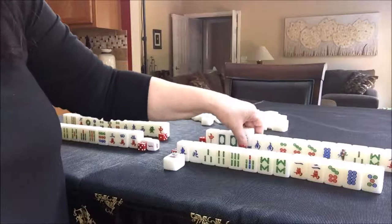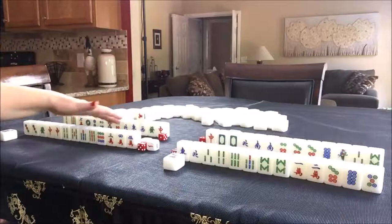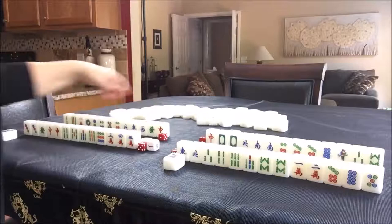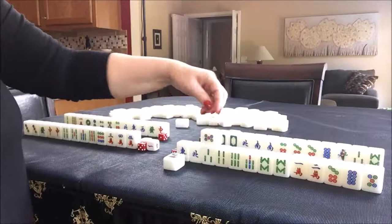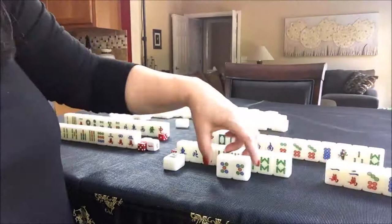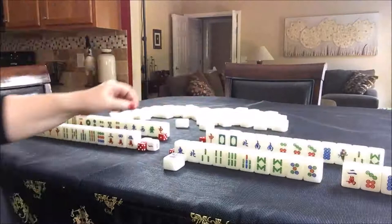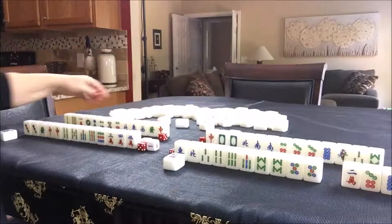Nobody can take the seven crack, so it's now North's turn. They drew a one crack, which is not part of their plan — they're going for half flush. So we'll go ahead and discard a seven crack since it's already been thrown. Now it's East's turn — seven crack, same tile. South five dot — okay, there's another potential pung. I would hold that for as long as possible for a potential all pung and discard one crack. Nobody can take that. So we'll draw three crack — nobody needs a three crack — so we'll throw three crack.